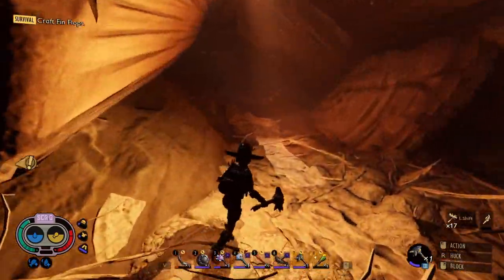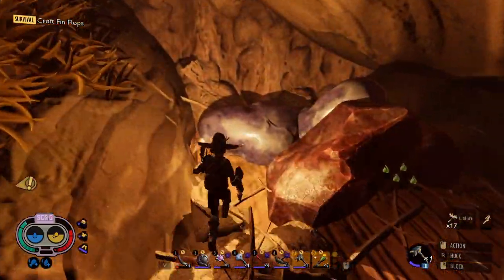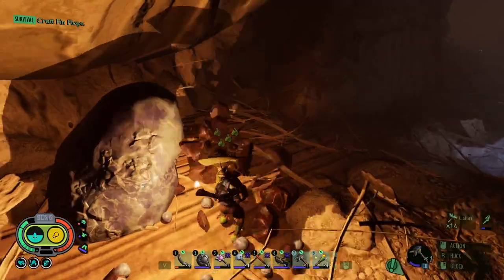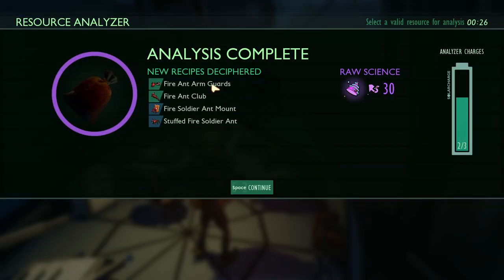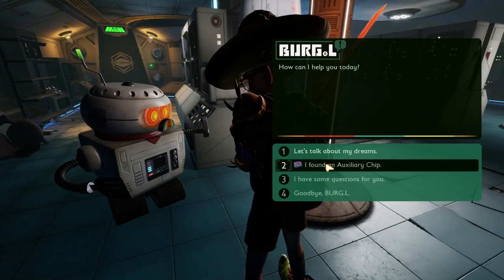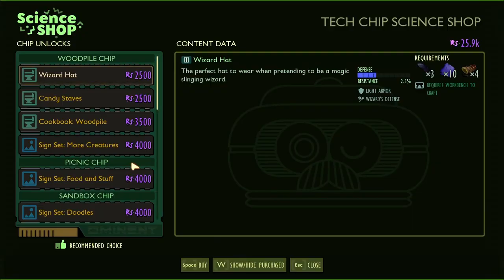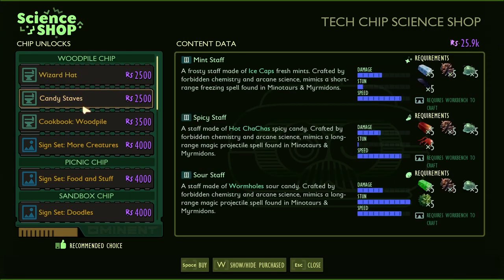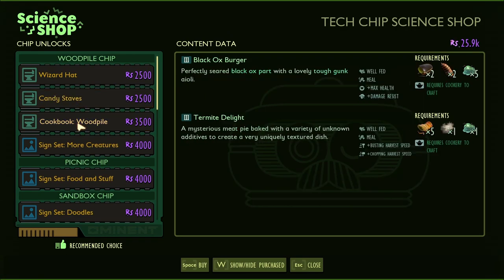I'm going to have to come back and get all these - I need to deposit those webs. Now that I killed the Termite King and found the Burgle Chip, it was time to deposit all the loot and run back to collect the upgrade rocks and everything else I had to leave behind. Then I analyzed all the bug parts I collected from the Widow Web Sacks and learned some cool new armor sets and weapons. After that, I gave Burgle the chip that I found and looked to see what new things I could learn. Ooh, Wizard's Hat. Candy Staves! We got Mint Staff, Spicy Stave, Sour Stave! We got the Cookbook Wood Pile. I love cookbooks. Let's go.